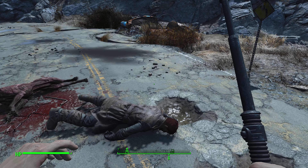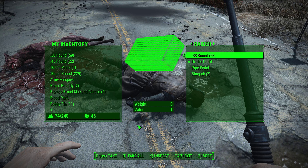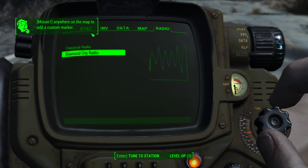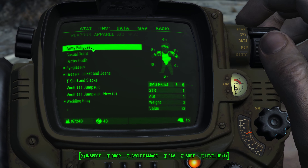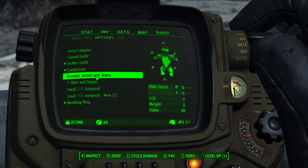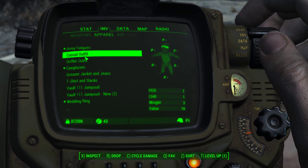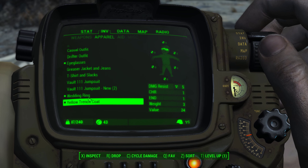I'm going to continue on and see what we find. Got some information. We're going to take it all. Got a dog over here. We're going to take advantage of this. I can mouse over it down. Apparel. Drifter outfit gives you... let's do Drifter outfit. That's a lot better. We'll go with the Drifter outfit for now.